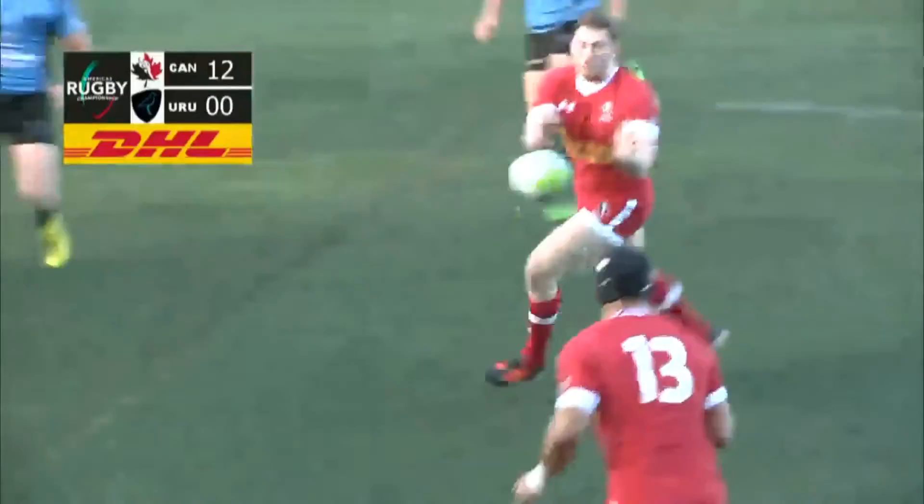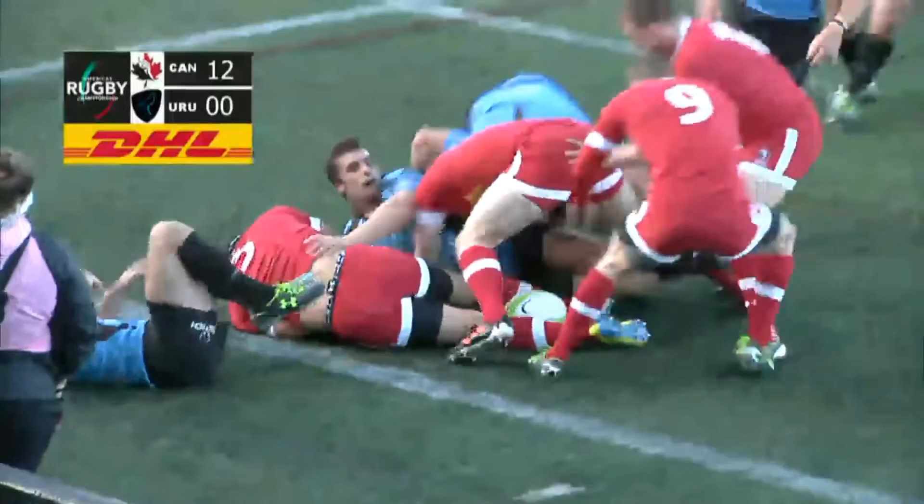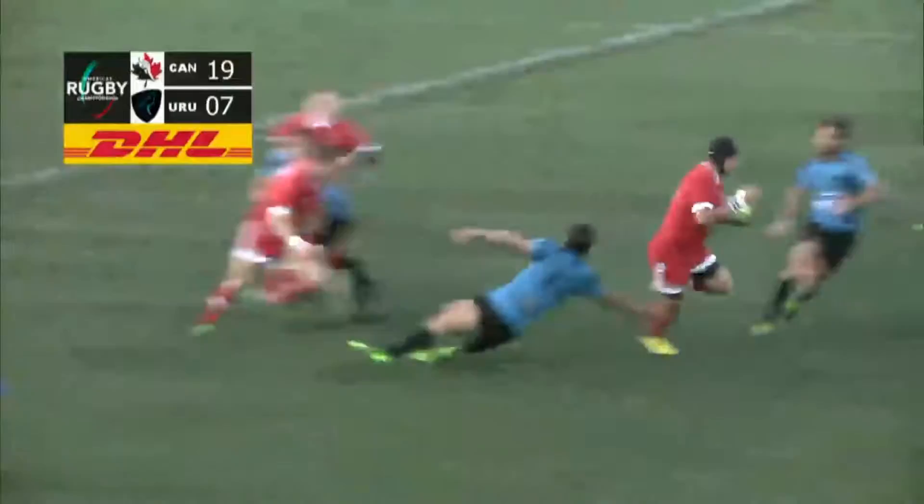Dan Moore to Mozak Sampson, cutting back in, getting past one player, fending another off, and just getting towards that near sideline. Barkwell to Gilmore to Baud. Here's Mozak Sampson with a break, trying to find some support.